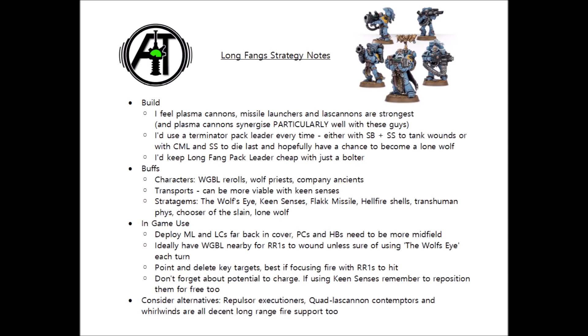If they can be in cover then that would be great, as a 2+ save on a Terminator with plus one from cover is really hard to shift for small arms fire. If you have buffing characters, they'd really like to be within 6-inch range of a Wolfguard Battle Leader if possible. From there it's pretty much point and delete as to the targets you want, with a strong temptation to use Wolf's Eye whenever you want extra damage output — most relevant in the first couple of turns. If you need to redeploy, Keen Senses is always an option, though I wouldn't do this routinely as it drains command points. I also wouldn't completely write off their close combat abilities — they are still Space Marines with Shock Assault and plus one to hit in combat, so in rare circumstances when light infantry are infiltrating towards your firebase, charging might well be the best option.